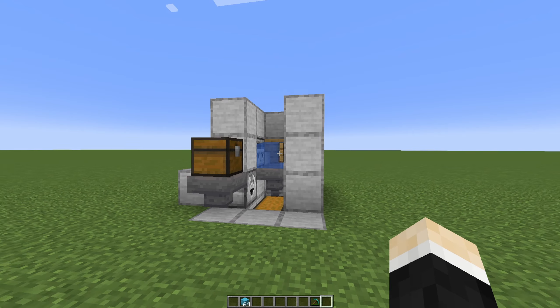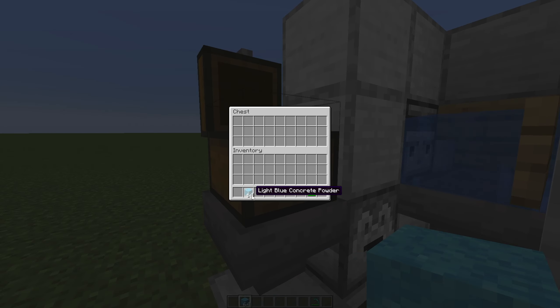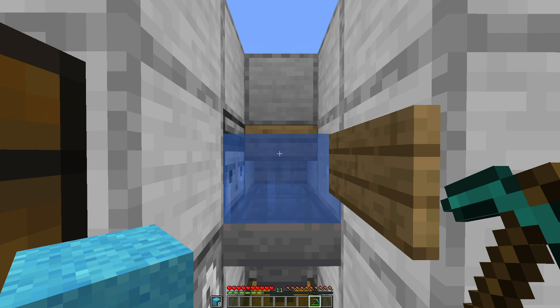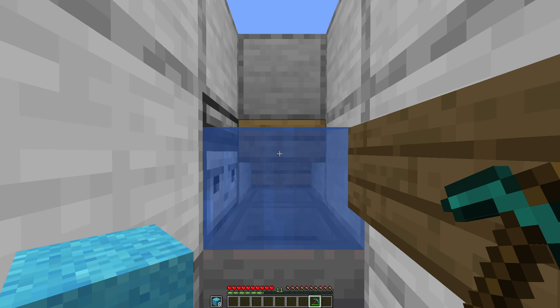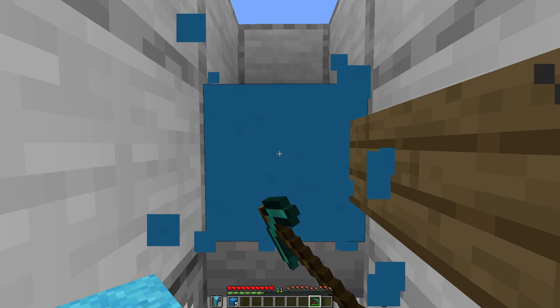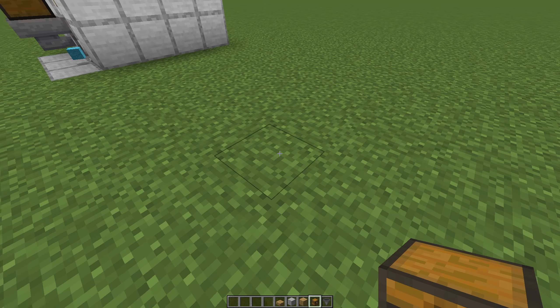The next farm on the list is a simple concrete maker. So place the concrete powder inside this chest, and take some of the concrete powder and place it in your offhand. So you go in here, hold your left click and your right click, and that's how you can make loads of concrete. Here are the items you will need for this concrete maker.